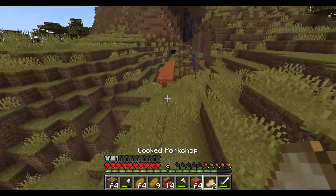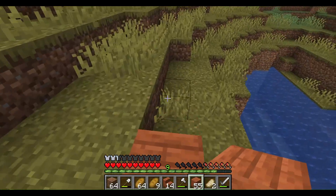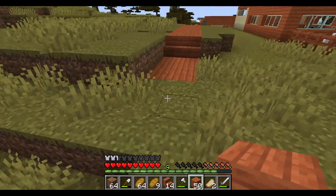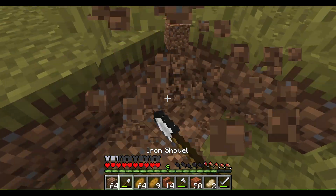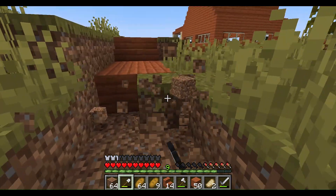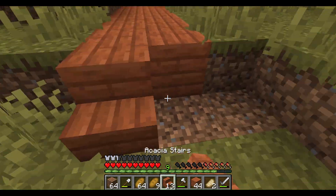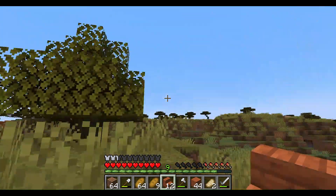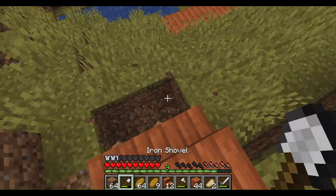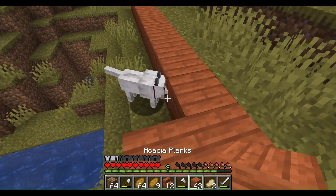This path will lead to my beautiful mob trap. I'm going to continue building — it's two blocks wide but I'll use acacia wood as my main path material, since this is an acacia biome. That's going to work out very nicely.